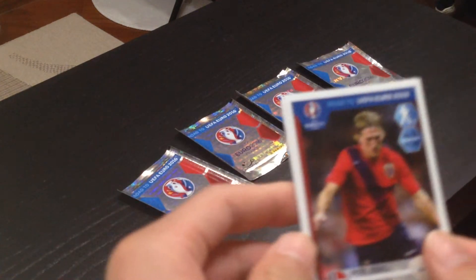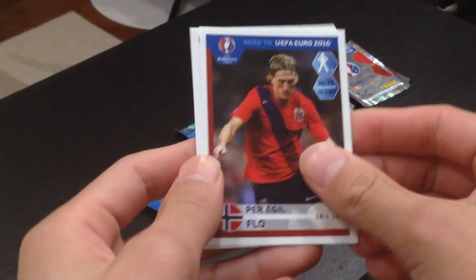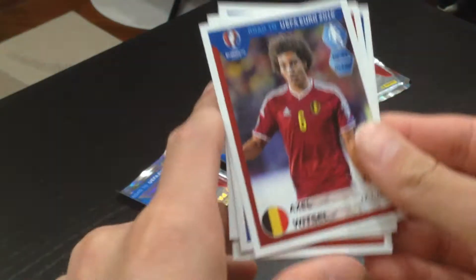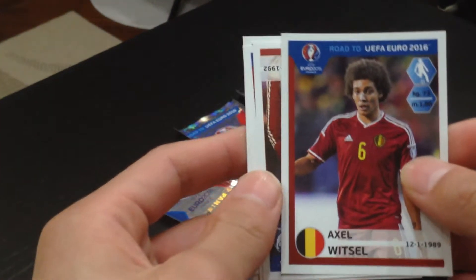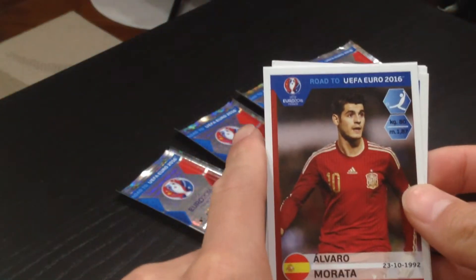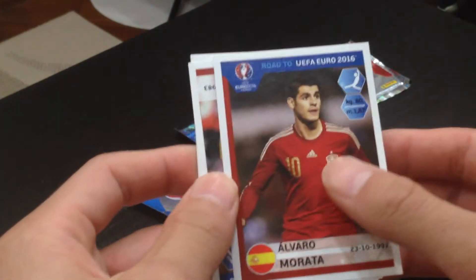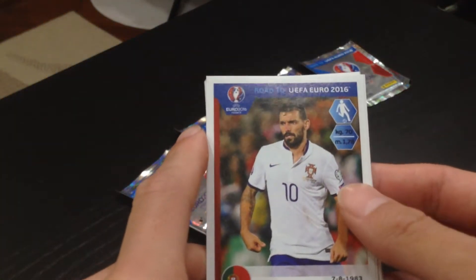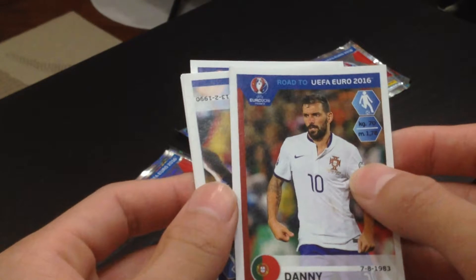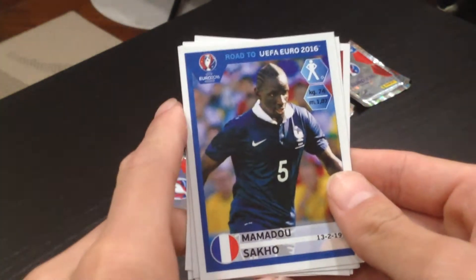Our first player, we have a Norwegian fellow. Second player, we have Axel Witsel, plays for Belgium. Third player, Alvaro Morata, a very young striker, and plays for Juventus. Fourth player, we have Danny, left winger. And our last player is Mamado Sako.